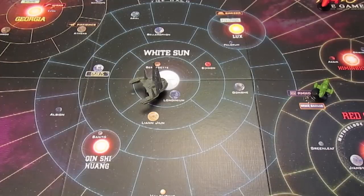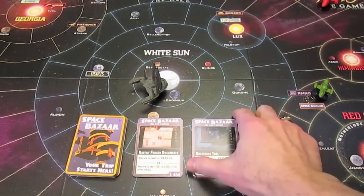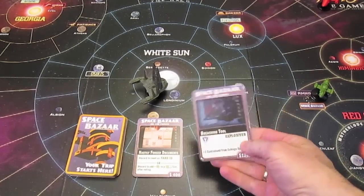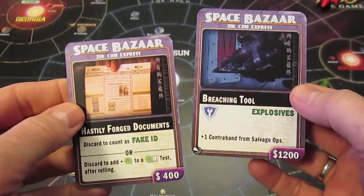Now we can do a buy action, a work action, and look through Amon Duo's jobs. We already have three jobs in hand so we're not going to bother looking at his jobs. What I do want to look at is the Space Bazaar deck. Available right now is the fake ID that I definitely want, and explosives.